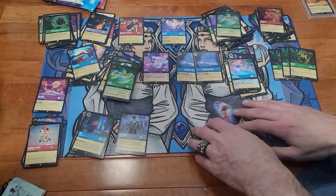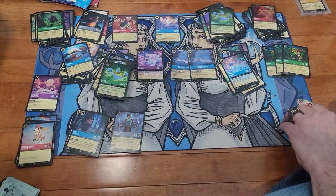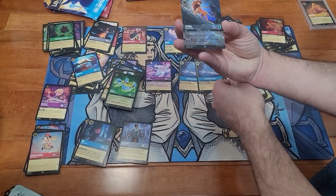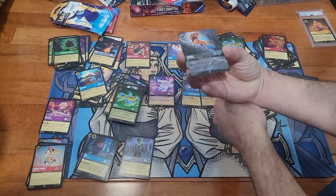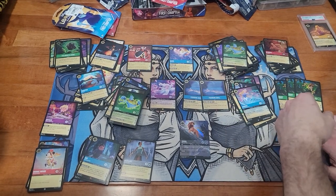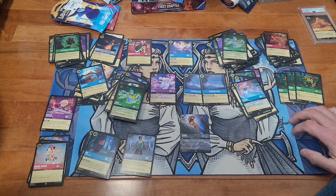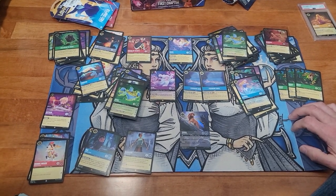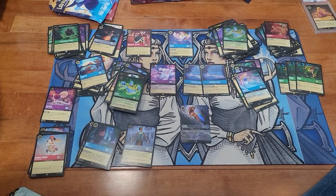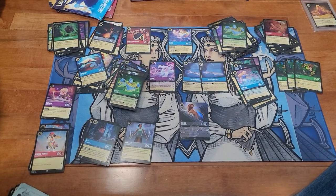Our best card assessment: I think you beat me because you got the foil Simba, Rapunzel, and the Dragon. That's like seventy dollars just for Rapunzel and the Dragon — basically the equivalent of landing on Boardwalk. All right, well thank you for watching!